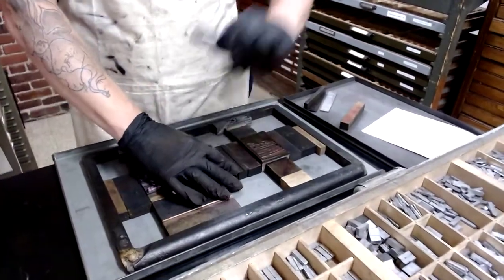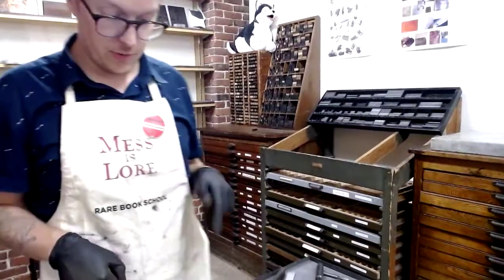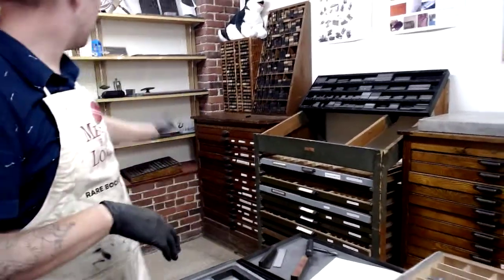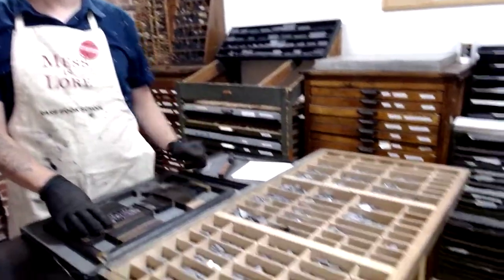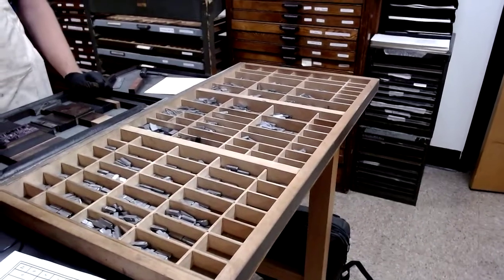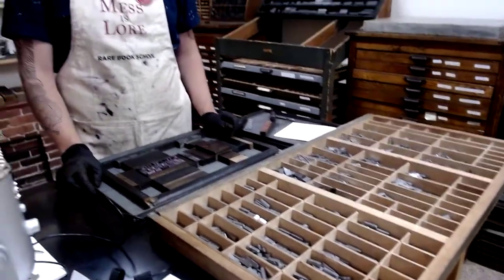Loosen everything up — the furniture goes back in the furniture cabinets that I showed you earlier, the coins go back with the coins, and the type goes back into the cases following the same scheme we talked about before: the California job case layout. And that's it.